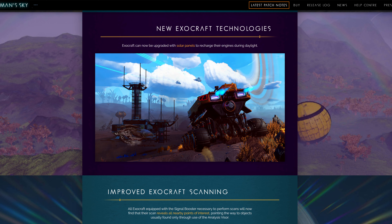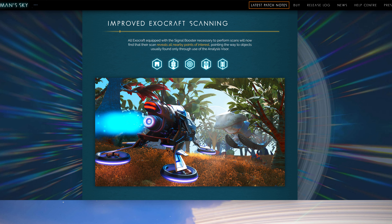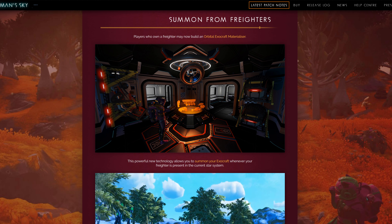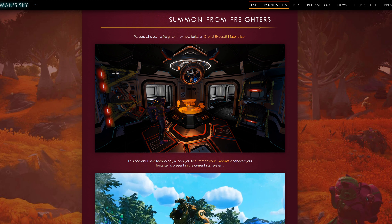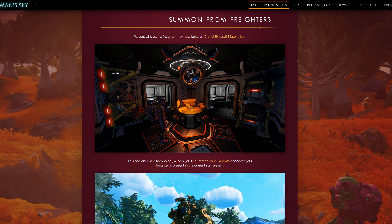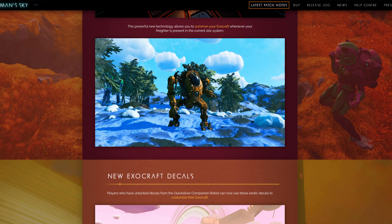Exo crafts can now be upgraded with solar panels that recharge the engine during daylight — pretty cool. Everything's starting to come into gameplay with cooler stuff. The improvement on the scanner with boosted awareness while traveling in exo crafts is really great; it seems like they overhauled the mechanics of a lot of what you ride on nowadays. Also with the introduction of a materializer — almost like a 3D printer or replicator — it's amazing how it can just be summoned in like that.